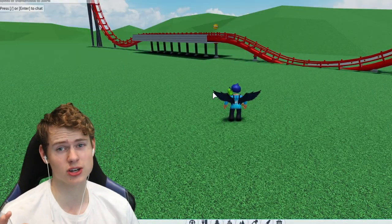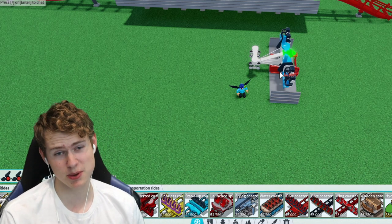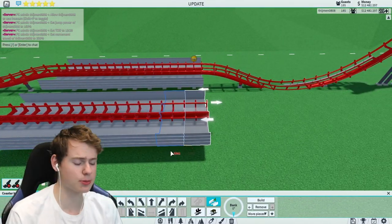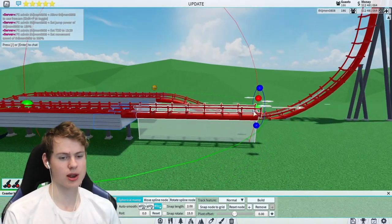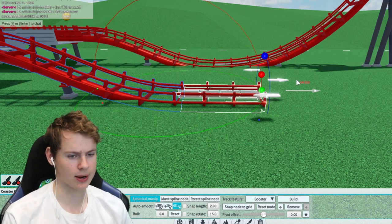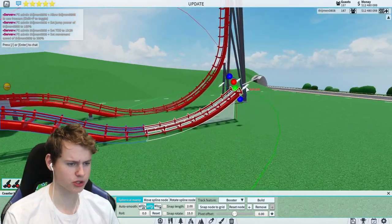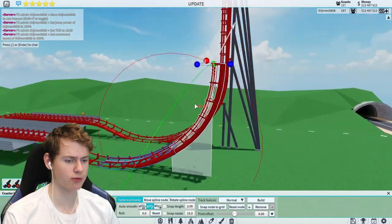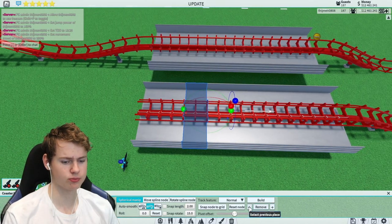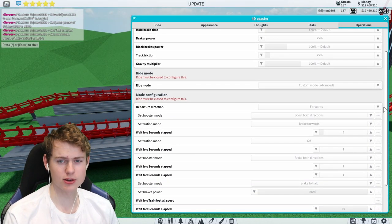I'm going to show you how to do this — just keep in mind it is quite hard and needs to be quite precise. You don't need to disable collisions, but you do need the operations panel to change some settings. I'm just going to rebuild this coaster on the side as a prototype of the glitch. Make boosters around the same length, make sure on one side you have enough room for the launch to go back, otherwise it will explode.